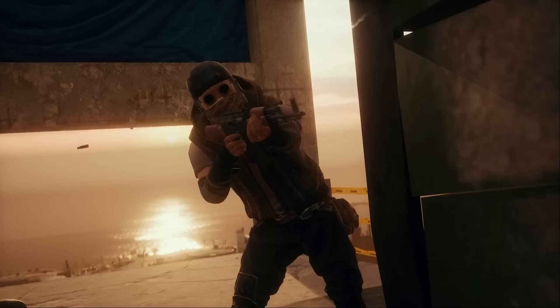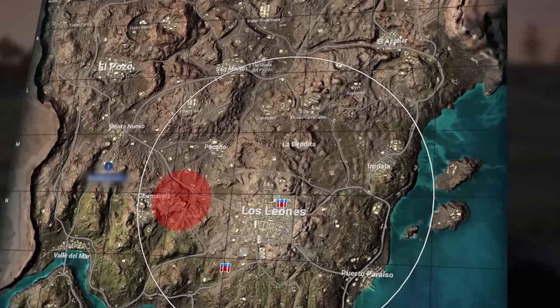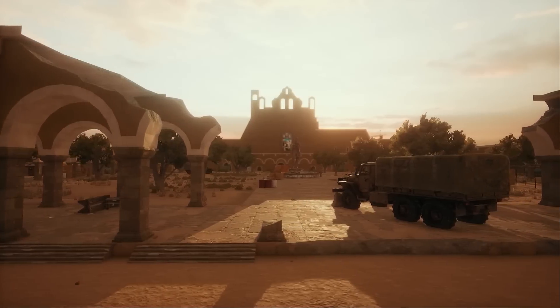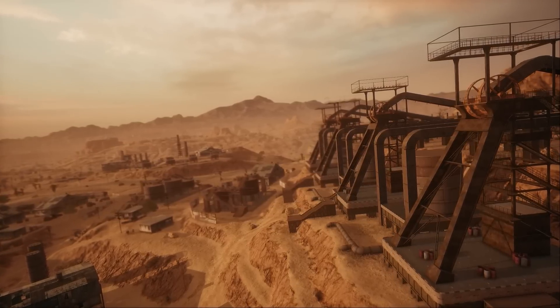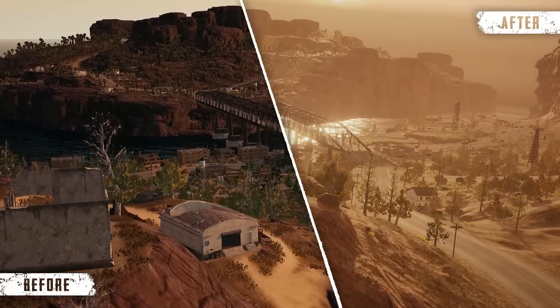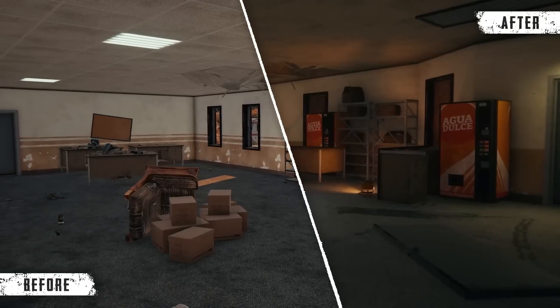First up, Miramar is back with another more robust rework. Our sophomore 8x8 map now features improved textures for added realism, and a general cleanup of terrain to make it easier to see which areas can be scaled. We've also done an extensive pass on lighting to showcase the warm, dry atmosphere, while bringing the visual realism on par with our more recent maps.